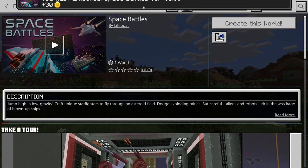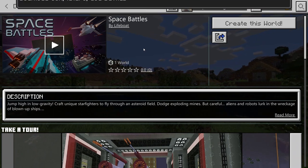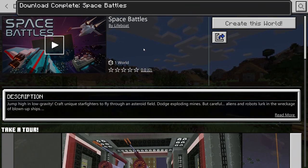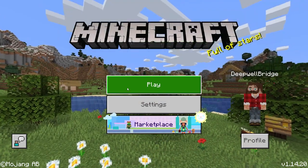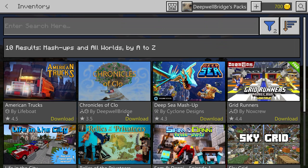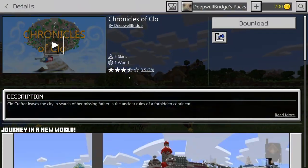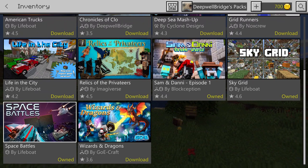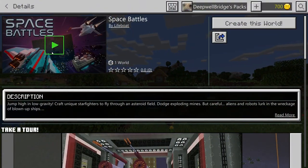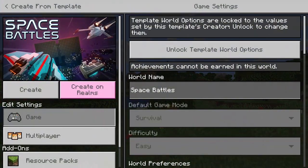This game that I had a lot of help building is definitely a passion project, and we're going to get in there and give it a shot. Join me as we play through Space Battles. There's all the games I've bought — Chronicles of Clow? That's a game I took five years to make before I had the job with a lifeboat. It's a fun game, but today we're just going to do Space Battles.